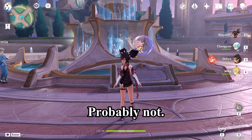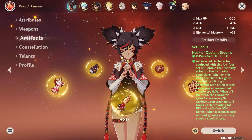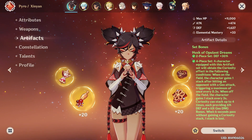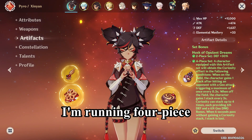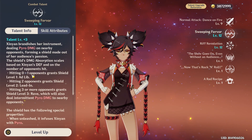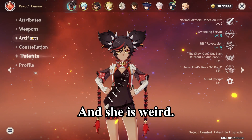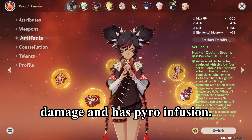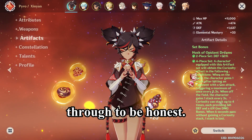Coming back to artifacts — she is running a four-piece Husk of Opulent Dreams. My stats are garbage, but the reason why I'm running four-piece Opulent Dreams is because her skill scales off defense. She is weird: she scales off defense, has physical damage, and has pyro infusion. I think they didn't think this character through, to be honest.